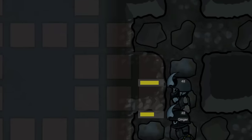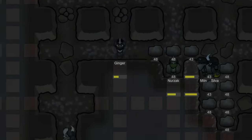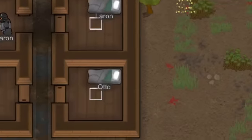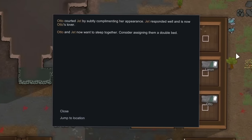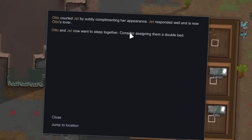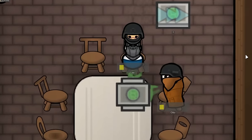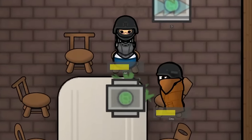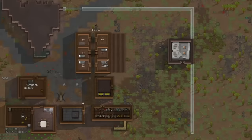It didn't take us very long at all to run into several different veins of steel, compacted machinery, coal, and even a little bit of jade. Back at the new base, we actually ended up having two new lovers. It would appear that Otto has courted Jet by subtly complimenting her appearance. Oh, Otto, you sly devil. I even caught these two little lovebirds sharing a romantic breakfast before beginning their work for the day. How sweet. Alright, that's enough — get your asses back to work.